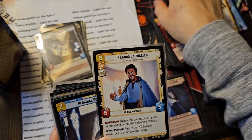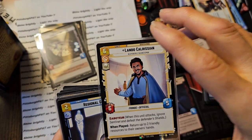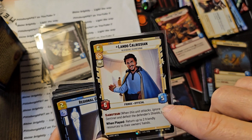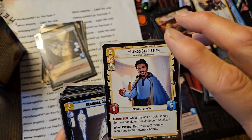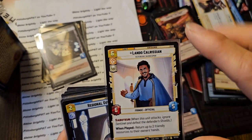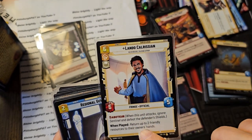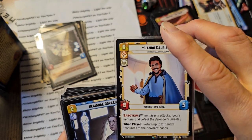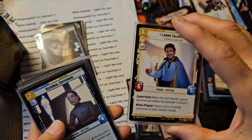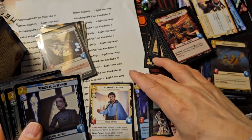Lando Calrissian. I have this card. I feel a little weird about it because somebody traded me a Fett's Firespray and I got this card week one when I really didn't know what I was doing. I kind of feel like I got taken advantage of there. But now I have two Landos. He does have Saboteur and you can return resources to their opponent's hands, which might help late game so people can't get their eight and nine resource cards out. This might actually slow somebody's ramp, I think is the term.